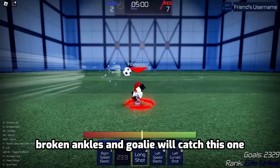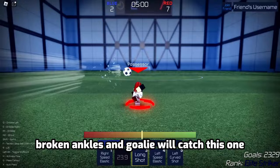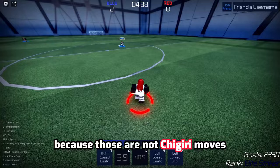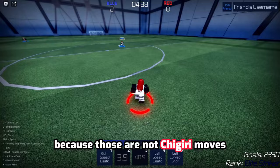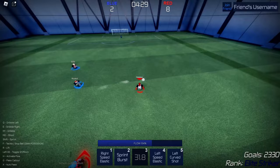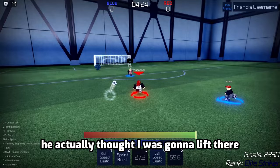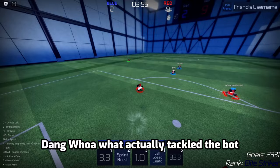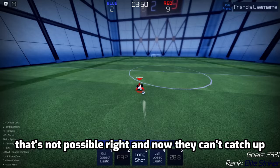Broken ankles. The goalie will catch this one because I'm trying to make him catch it — this will be way cooler. Bam. I couldn't really do the long shots because those are not Chigiri's moves, so I didn't want to actually make it go in. Broken ankles, no knees. I faked him — he actually thought I was going to go left there. Too easy. I actually tackled the bot — that's not possible, right? And now they can't catch up. Bam. Too easy.